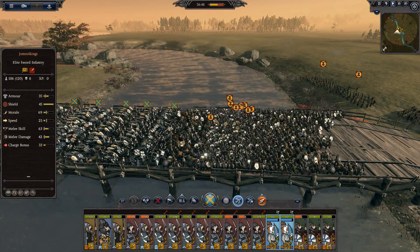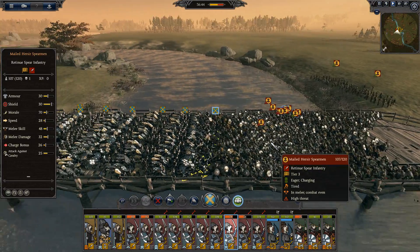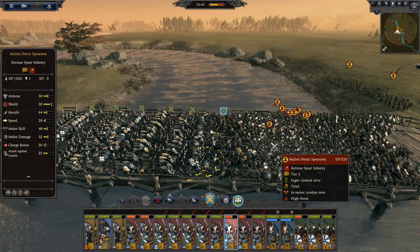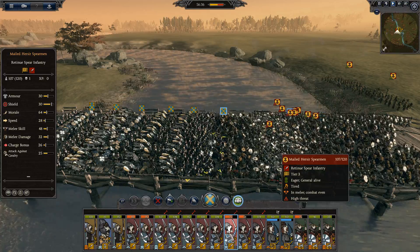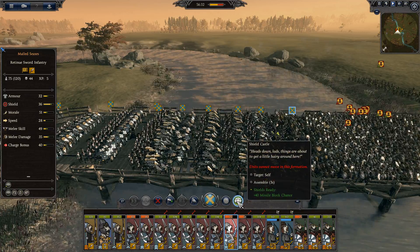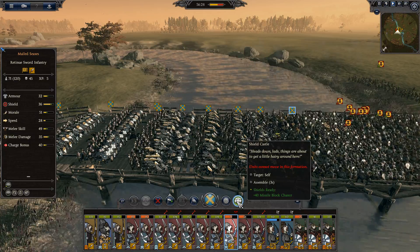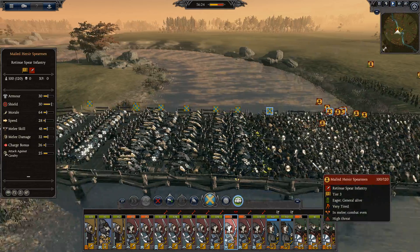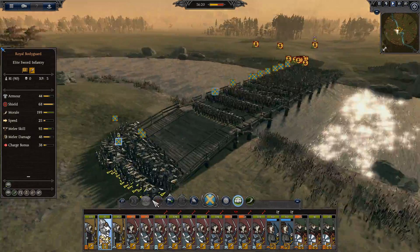Shooting in, here comes their general. Interestingly, we don't seem to do as well set up like this. But then again, it's only one unit facing, whereas the way I usually do it, it would be all the units fighting at once. So the only real benefit we actually get from this is the missile block chance, which is a little annoying. To me, it should do a bit more than that.